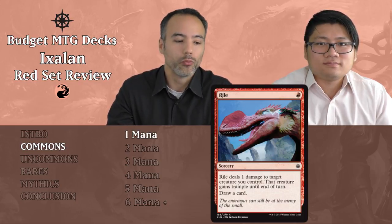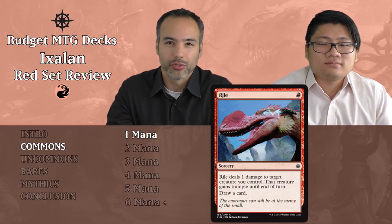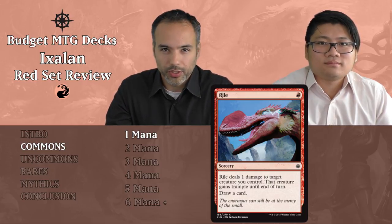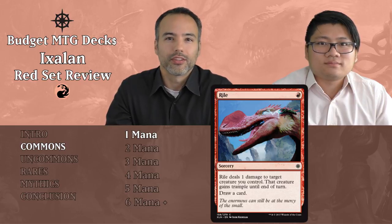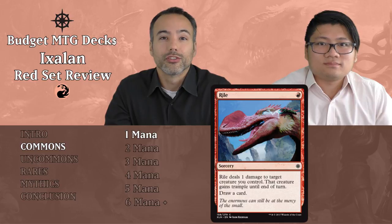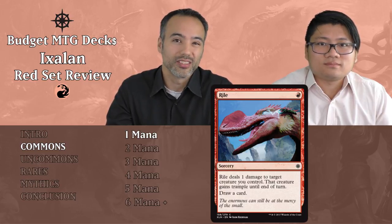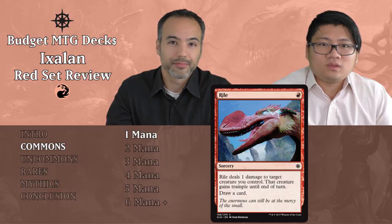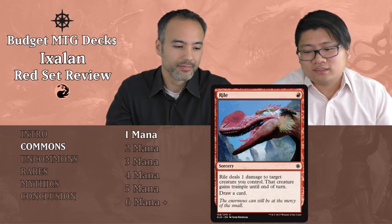The first common card is Rile. For a single red, it's a sorcery that deals one damage to target creature you control, then that creature gains trample until end of turn, and you draw a card. This is supposed to go well with the enrage mechanic that dinosaurs have — when they get dealt damage, they get a benefit. However, it's very situational because you need a dinosaur that can benefit from it, and it deals damage to your own creature, potentially killing it. The card draw isn't enough to warrant inclusion — put it aside.